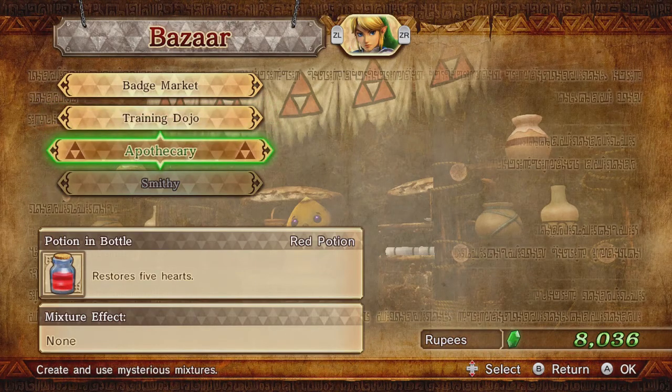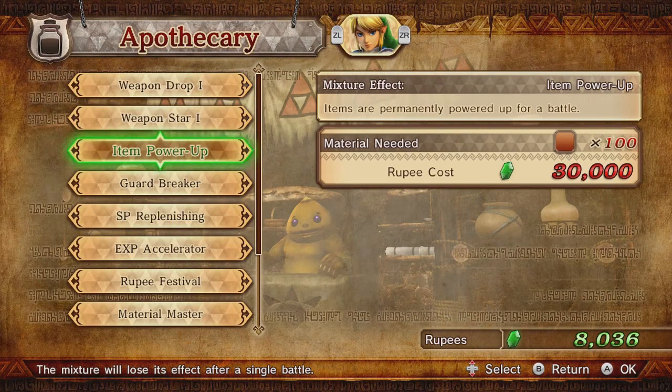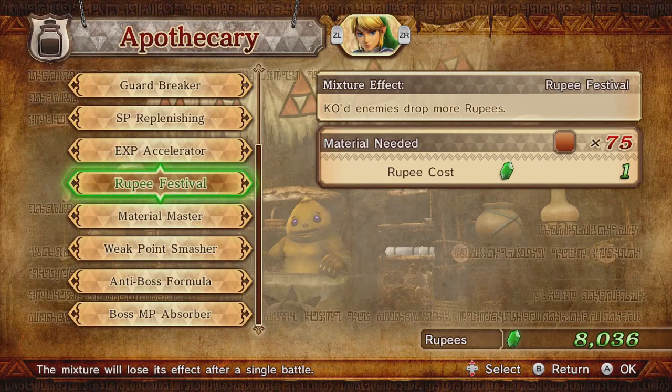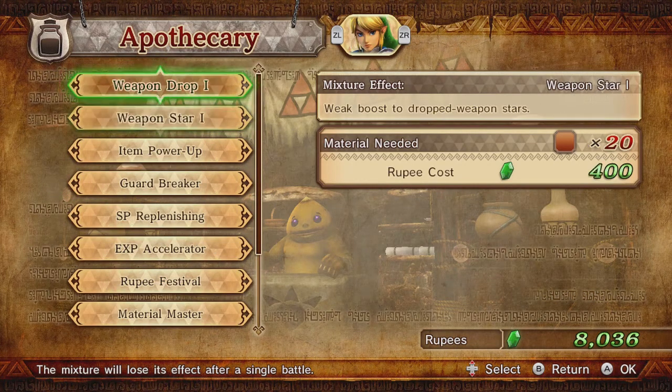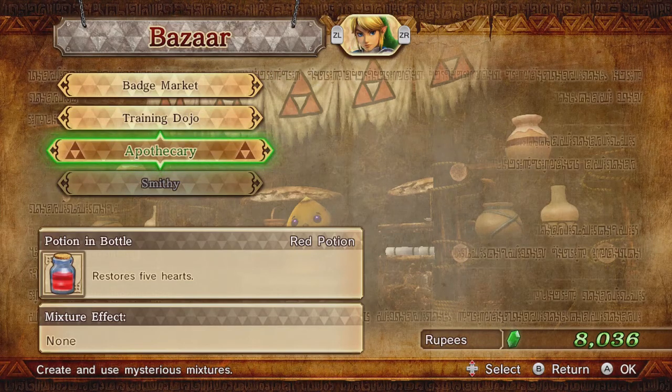The other thing is the Apothecary — you can use this to have a passive effect during your next mission. If you want to pick up a lot of items in battle, you can drop by the Apothecary, use 100 bronze-quality materials and pay 30,000 rupees to get an increase in item power-ups. There are also some added later, like Rupee Festival which gets you a boatload of rupees. I'm probably not going to use any of these, so I'll skip the Apothecary entirely. We'll learn about the Smithy later.